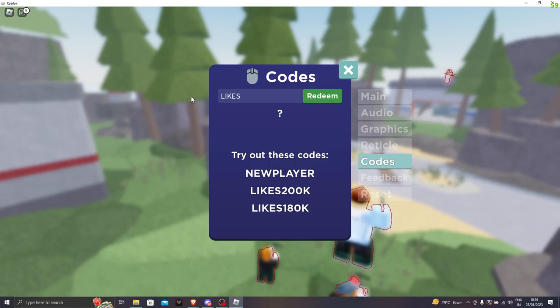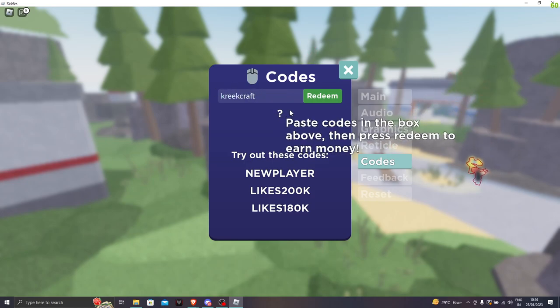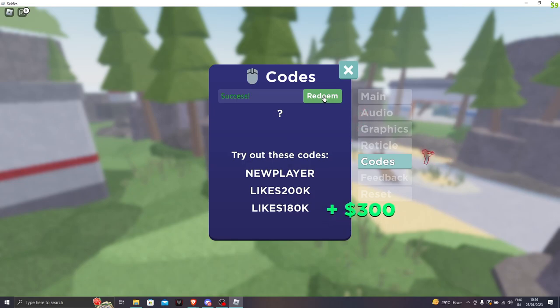The next code is likes70k. Let's click on redeem — boom, we got 100 cash. Our next code needs to be all lower case: KreekCraft. Let's click on redeem — we got 300 cash.